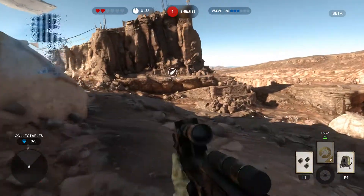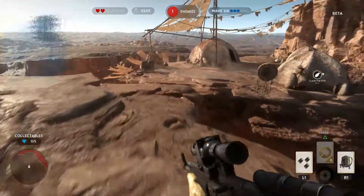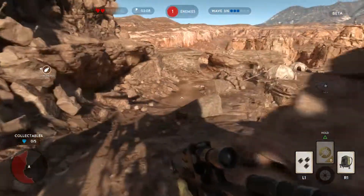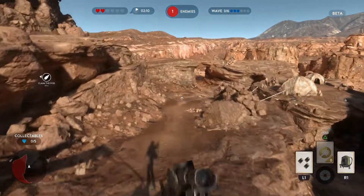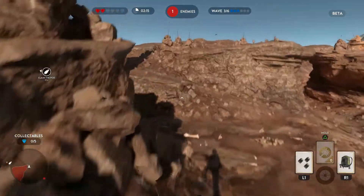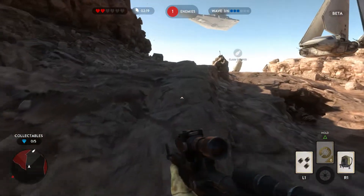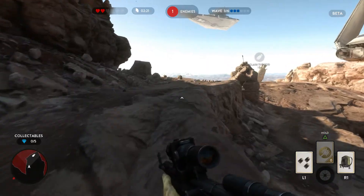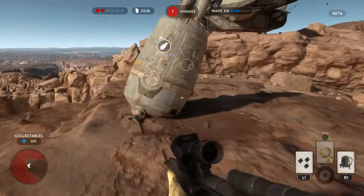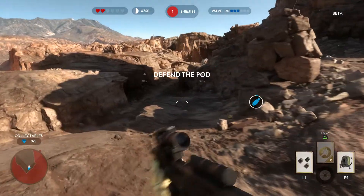Alright, there is a pod — we've got to go claim this pod. It's way over here, so I don't even know if we're going to be able to get there. The first thing is to get the pod. There are two objectives: you want to complete the waves, and the other would be to get these pods. Once you get over here, you hold down the square button — that will claim the pod. Then a pickup will come for the pod, and we just have to maintain defense of it until that gets here.